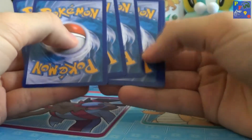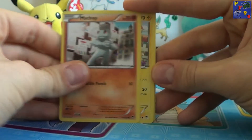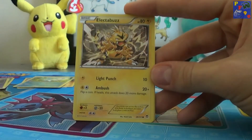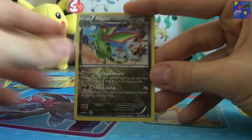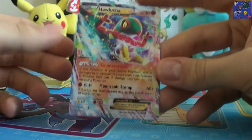Another code. We have a Machop, Plusall, Clefairy, Eevee, Electabuzz, Hitmonchan, the Selgore, Polywell, a Flygon Reverse and cool — there is a Holucha EX!